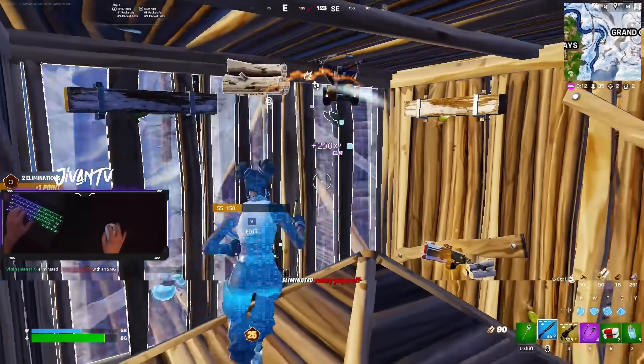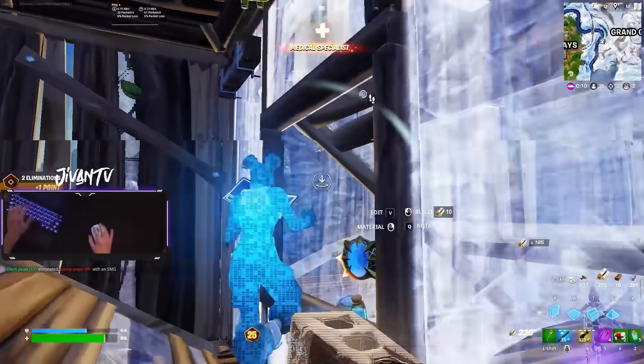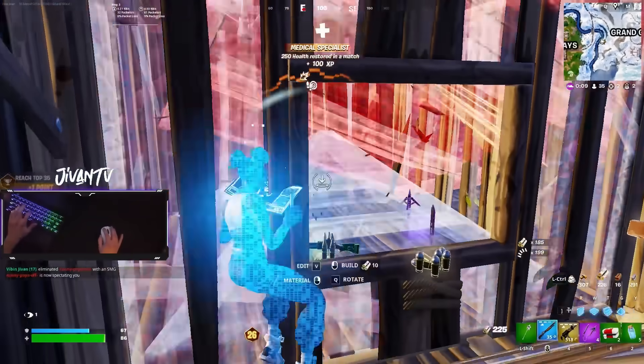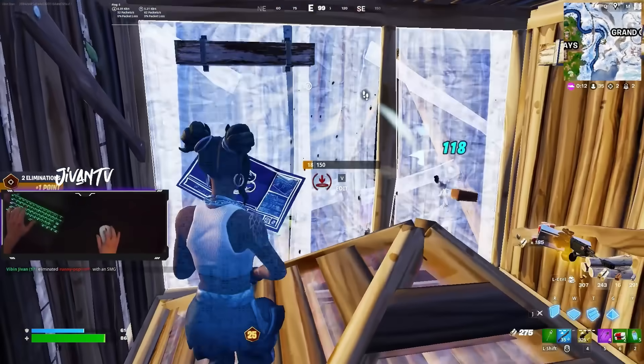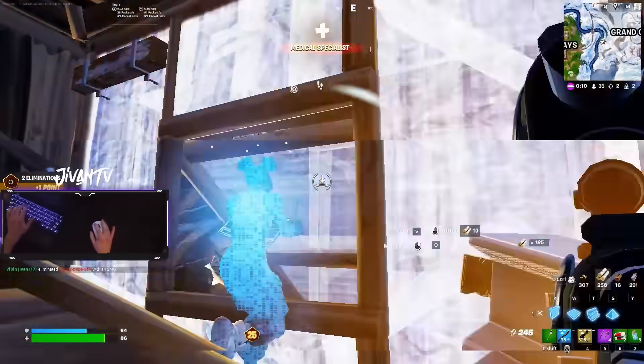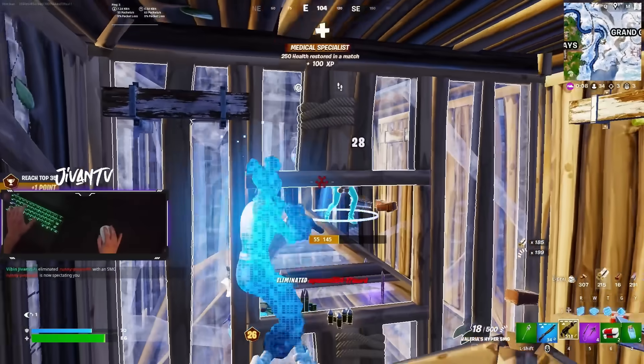I immediately claimed the opposite wall because that's the side the third party was on. Because I didn't take too much damage, I was able to immediately fight back the third party. The third party just immediately tried to jump in, which is pretty common because they assume I just took a lot of damage. So by me immediately fighting back, it caught that guy off guard, I get him coned, and the fight is over.